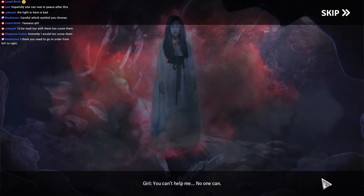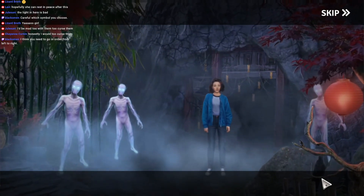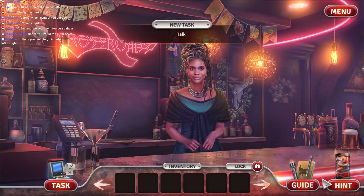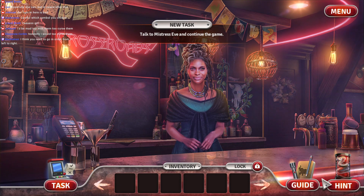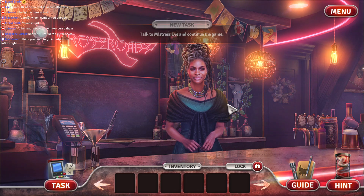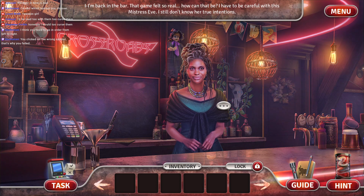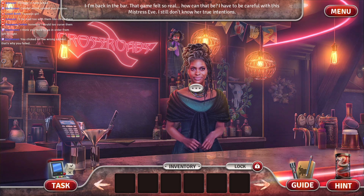Oh my god! You can't help me! Ha ha ha! Help! Did I just die? Did I just die? What happened? I don't feel like we had any closure there! I'm back in the bar! That game felt so real! How can that be? I have to be careful with this Mistress Eve — I still don't know her true intentions!